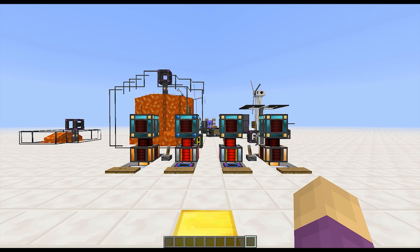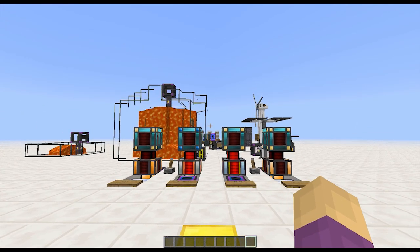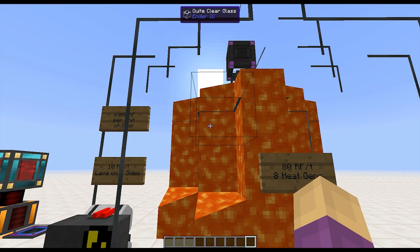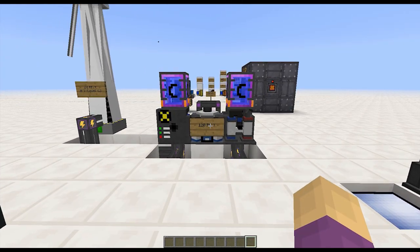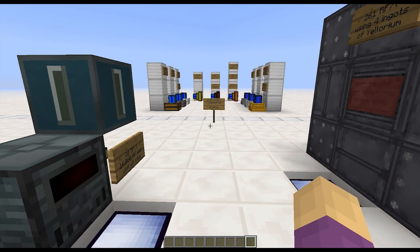It's kind of branched out into RF power generation in general. The one thing you can do with RF is draw it from other sources that don't normally generate redstone flux. Mekanism doesn't make RF — it makes Joules, its own power system — but it converts on the way out to redstone flux. So you can plug in power conduits or energy ducts from Thermal Expansion into other sources that make MJs, Minecraft Joules, the BuildCraft power system, and harness them into Redstone Flux.